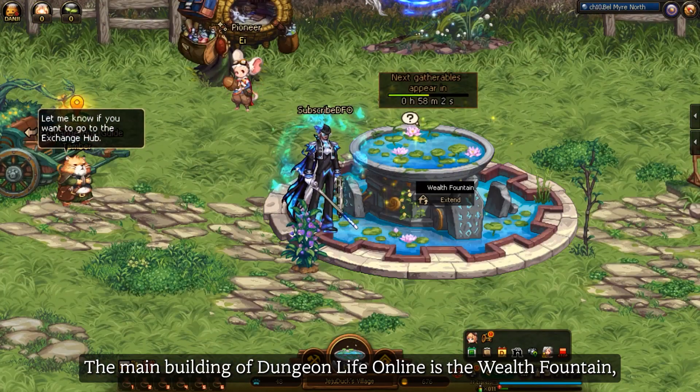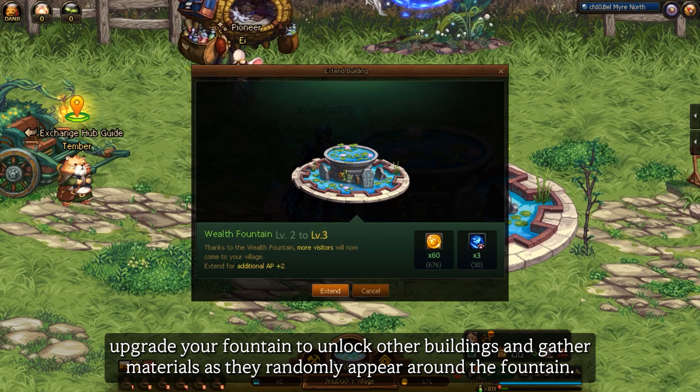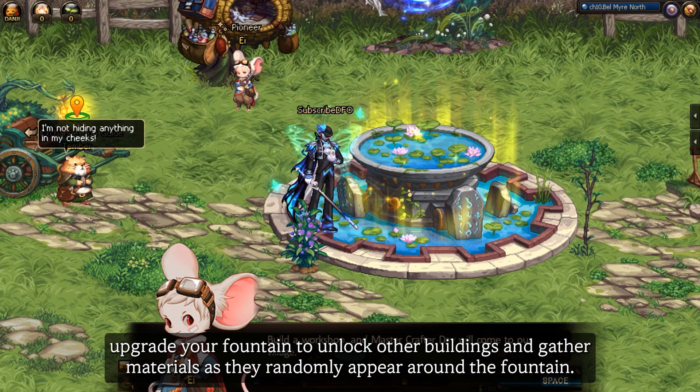The main building of Dungeon Life Online is the World Fountain. Upgrade your fountain to unlock other buildings and gather materials as they randomly appear around the fountain.